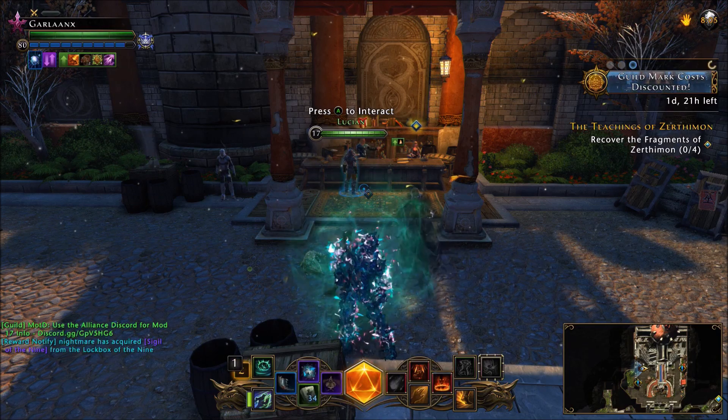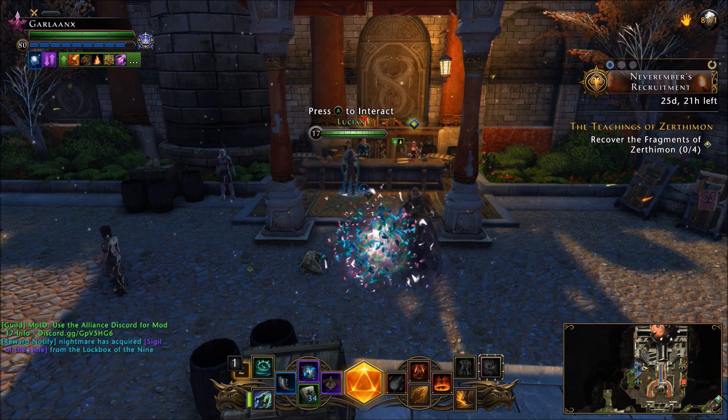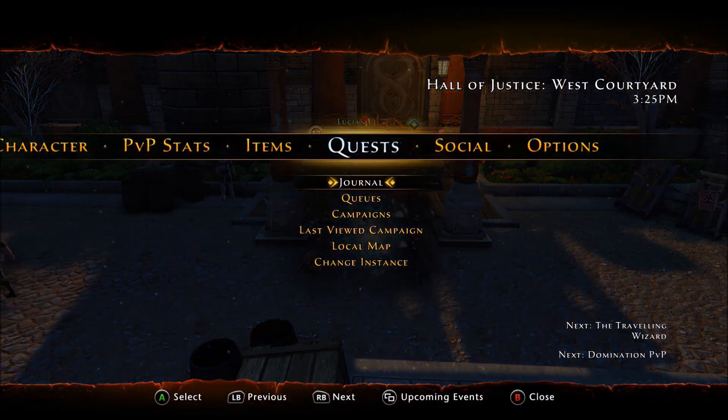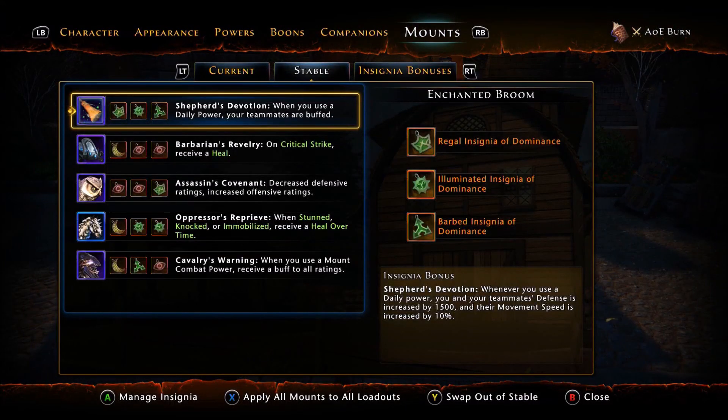If you haven't seen my video guide on the Fallen Apprentice pack, you can navigate to my channel and find that video. But that's what I mean — where is your hard-earned money going to be spent? I'm not encouraging breaking the TOS. This is all hypothetical. $50 for 15 Legendary Insignias definitely seems a lot better than spending $100 for a mount skin.